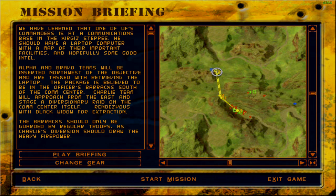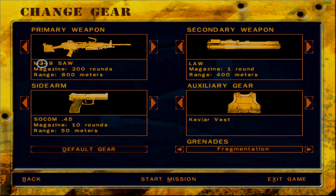So basically it's a touch-and-go mission — like a touch-and-come-back mission. We have to go all the way to the enemy base, grab the laptop computer, and get back to our infiltration point for extraction. Oh boy, this is gonna be fun.